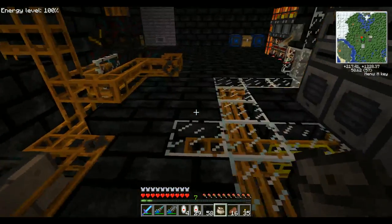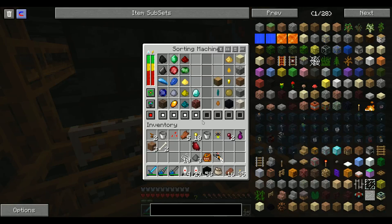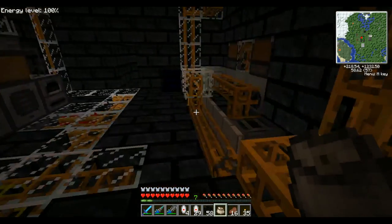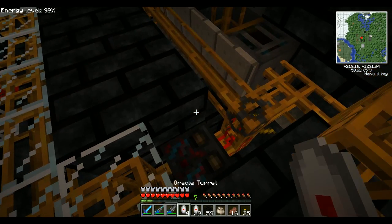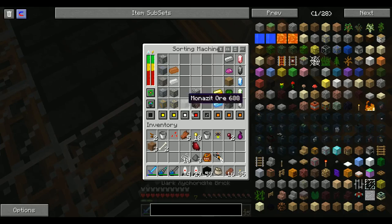What I do with my sorting system here is I just set up multiples for white, and it'll directly send it that way, and anything else that it doesn't know what to do with, it sets up as red to this other sorting machine that has the orange line.